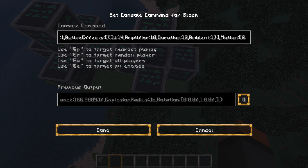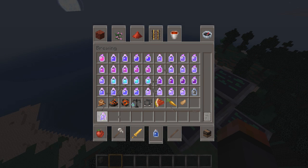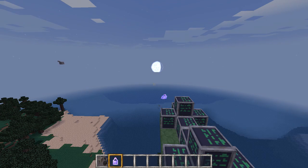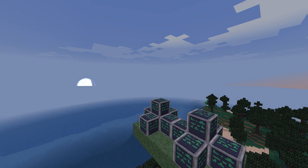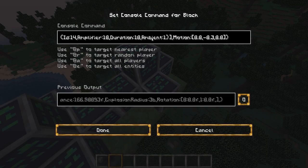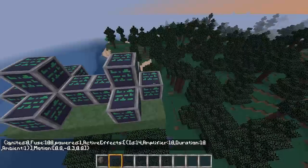Ambient 1 means there are no particles. Supposing I drank a little potion of invis, I'm not totally invisible because I've got little particles showing up — these little bubbles — and that is just what this ambient flag fixes. And the motion of the creeper is going to be negative 0.3 in Y and 0.0 for the rest. Yeah, that's the command that makes the creeper all super special and magical.